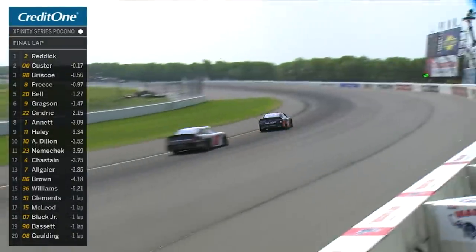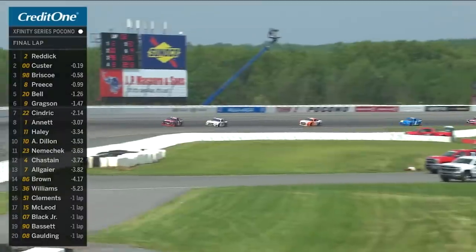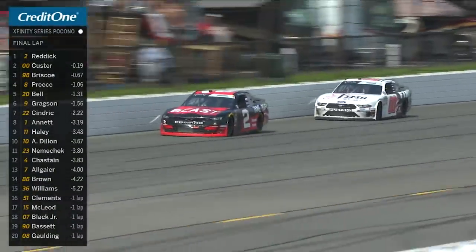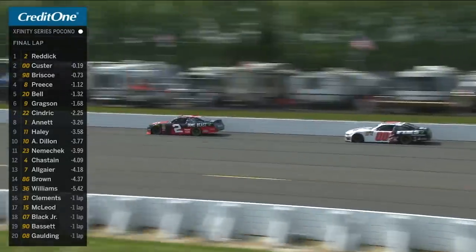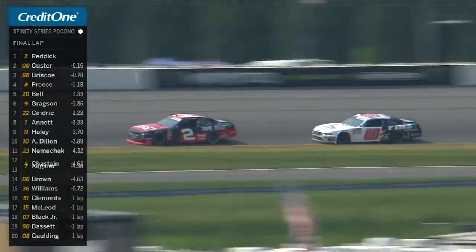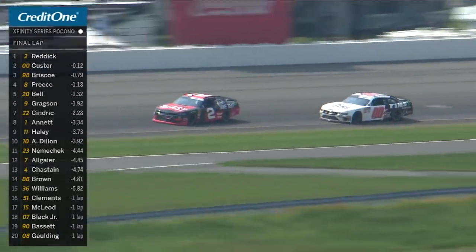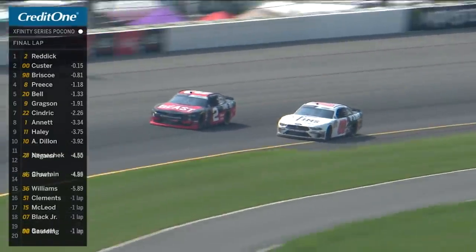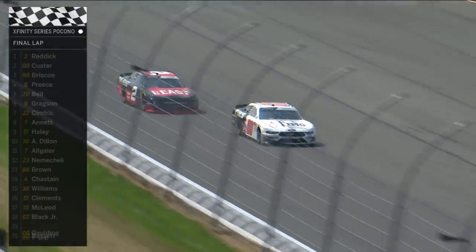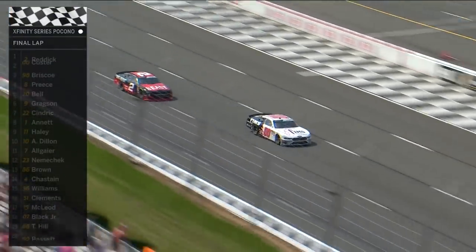And Custer's got a run at him. Through the tunnel turn, through the tough bumps. Custer's at least giving himself a chance at it. We're going to drive down into three, and Custer could just go after his rear bumper. That's just going after his rear bumper. One advance for Cole Custer. Oh, he's sideways! Redick has a track. He's got the back to the outside. Take it. Custer to the inside of Redick. He takes over the lead and he's going to get the checkered flag.